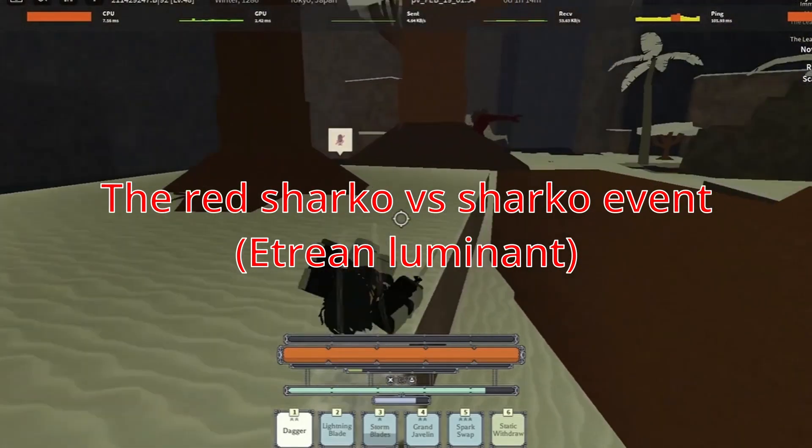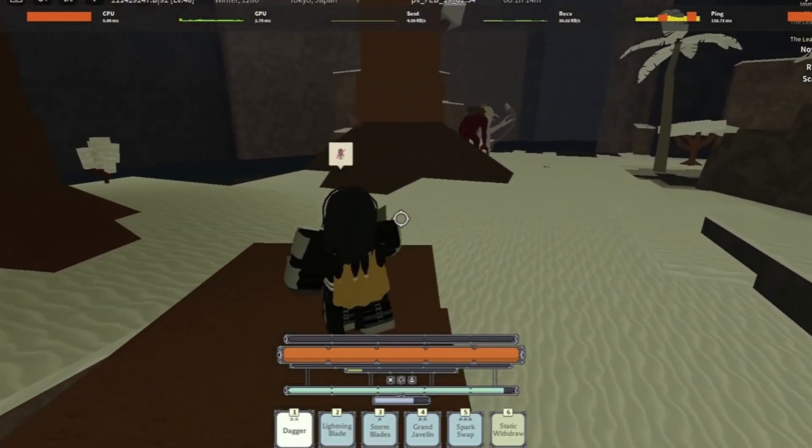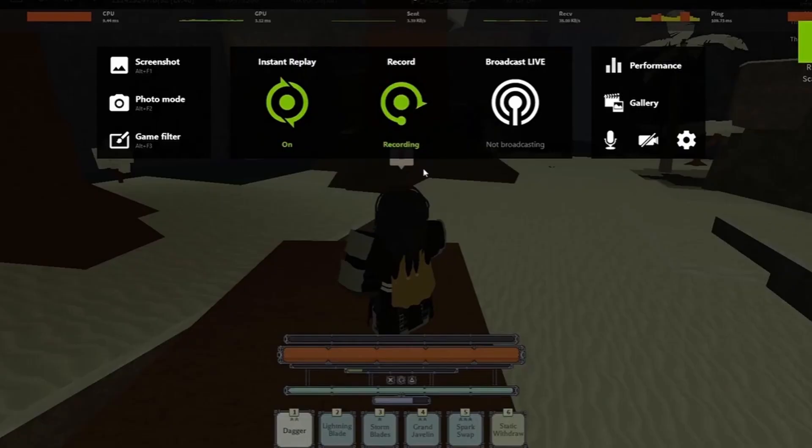Number 6: The Red Sharko vs Sharko event. This event is a very rare setting where you can see two sharkos — one irregular and one normal sharko — fighting.